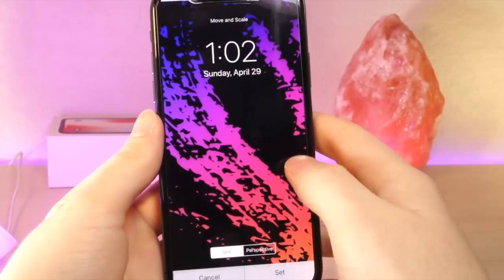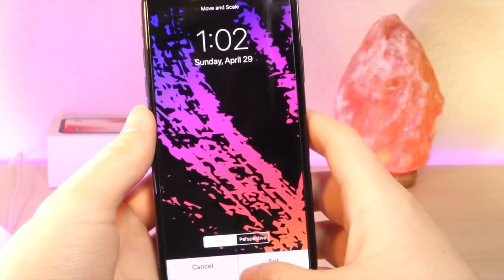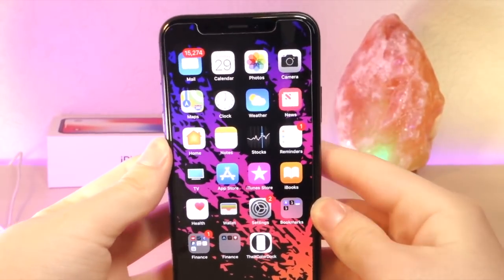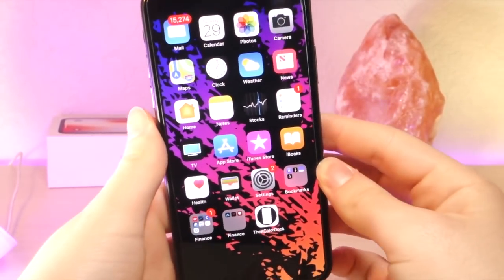Now what you want to do is change the wallpaper to an image that's black towards the top at least, and then you can see that the animations have also changed. Because of that black wallpaper, you'll no longer see the status bar.